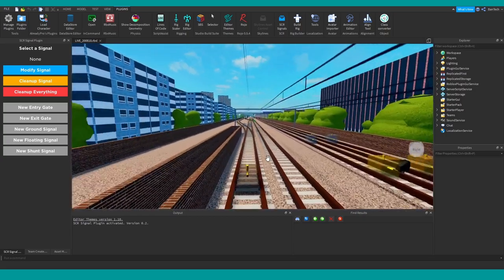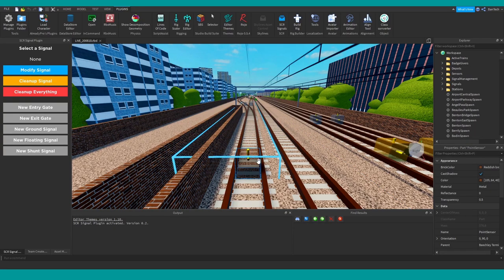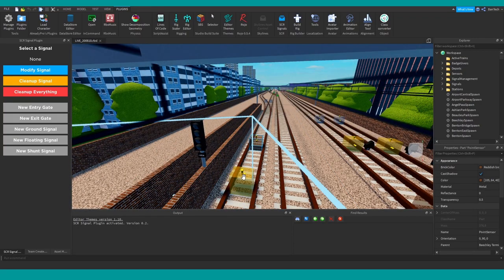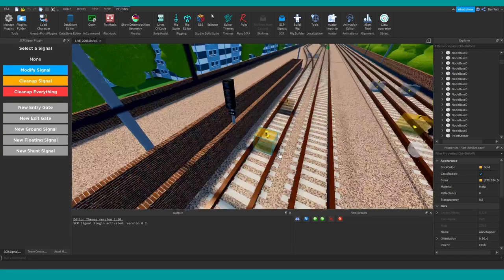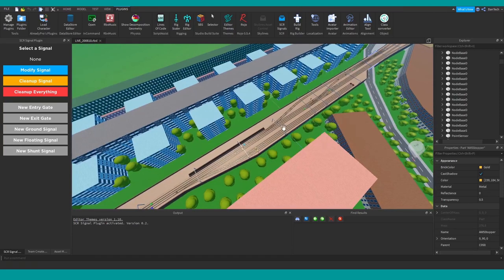Some of the other sensors actually disappear completely when you play the game. An example of that is this point sensor here, which controls the junction up ahead. One of the massive benefits to using sensors like this compared to the old ones is that if we wanted to change a bit of track — for example, this nice curved bit that peels off from the junction...